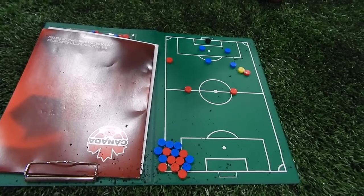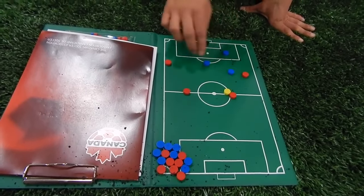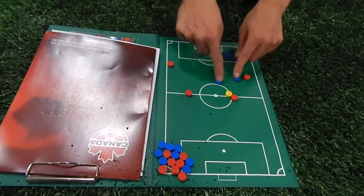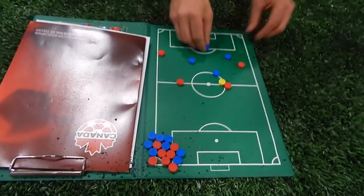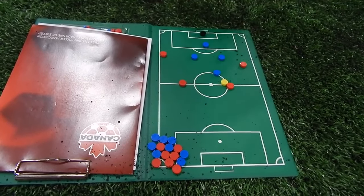We're gonna run through it so it'll be easier to understand. If the ball goes here, sometimes we both kind of want to go. Maybe he should go, maybe he should go — but whoever goes, everyone else reacts. So if he goes, the diamond stays together. If this guy happens to go, then the diamond shifts like this.